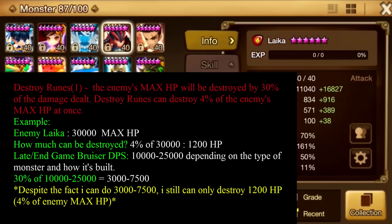If I was using a bruiser like Kumar specked with a Destroy set and doing 10 to 25k DPS, 30% of that damage dealt to the enemy gives a damage-to-destroy range of about 3,000 to 7,500. But keep in mind — regardless of how much damage I deal, the only amount I can actually destroy is that 4% of the enemy's max HP per subset. Against Laika that's only 1,200 HP.